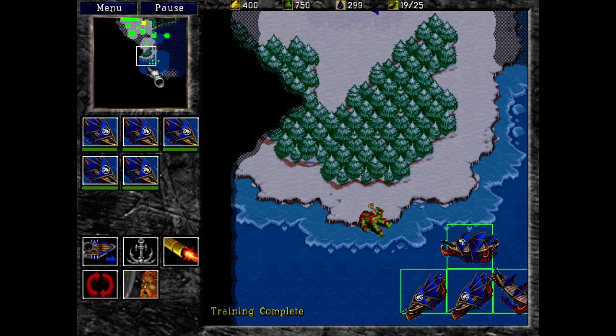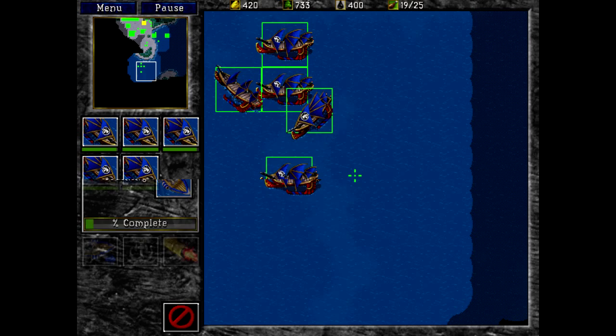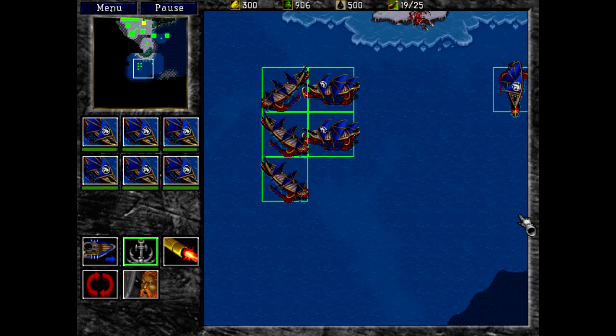We'll take out that guy. We were under attack, but not so much anymore. There's number six! Let's get more oil tankers going — I'm going to need more oil production. You kind of have to map out how many tankers you want to get, because there will be a point where more will not be useful.